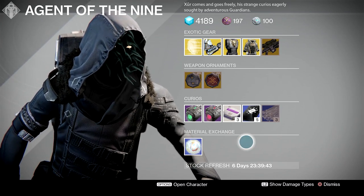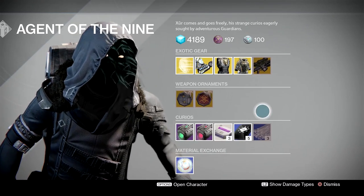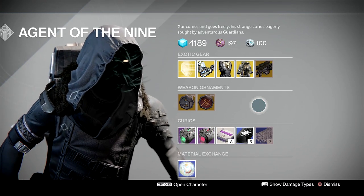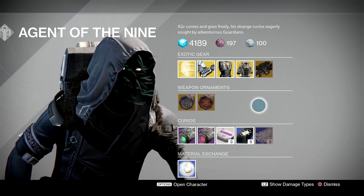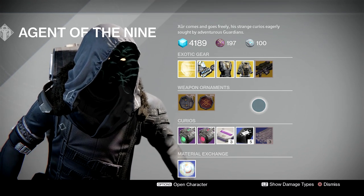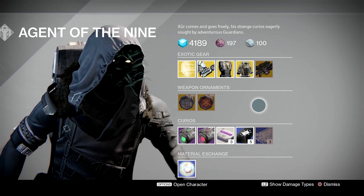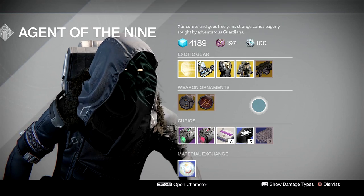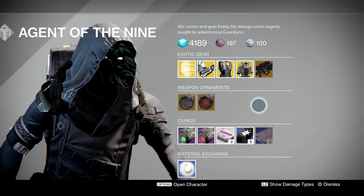That wraps up this week's Xur inventory. It's slightly old school — a cross between Taken King and year one — probably not what a lot of you are looking for. You're maybe chasing things like Ophidian Aspects for warlock, but that's the deal this week. Look forward to next week. I've been Story Machine — I hope you've enjoyed this video. If you did, feel free to slap the like button. Have a great weekend, good luck with Trials of Osiris, take care of yourselves and each other.